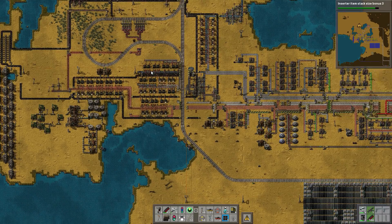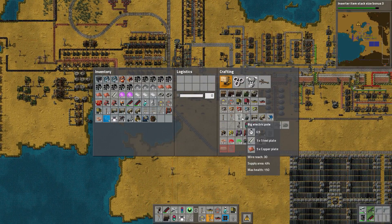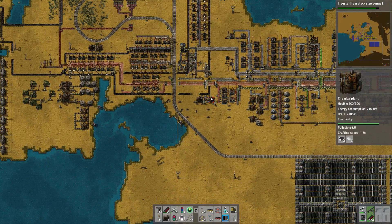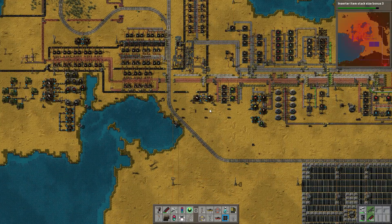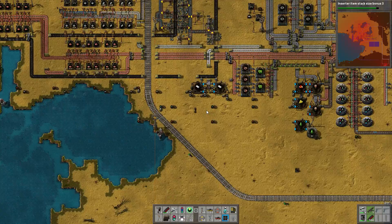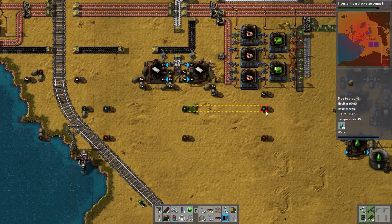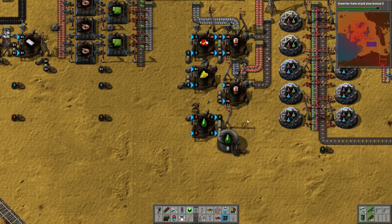Copper is actually now backing up over the entire line — we need to double our production of iron. I'm going to take coal out of the equation. I still need it for the plastics, but... oh, it's the Alt key! Now I get it — the same key that shows you what's in things also shows the pollution. Wow, that took me way too long to figure out.